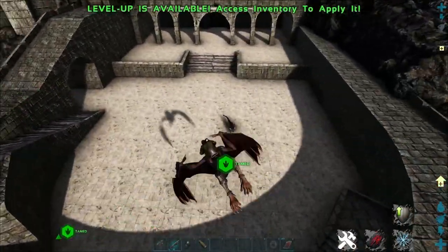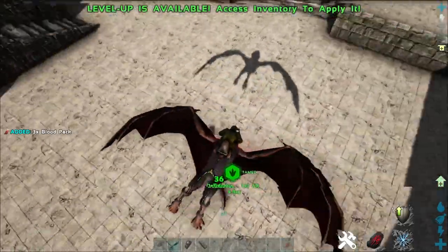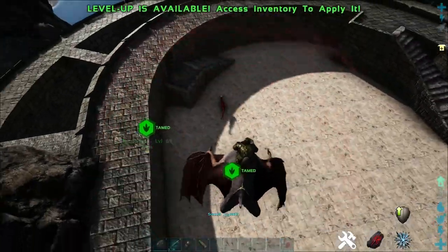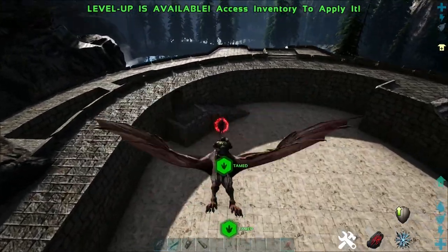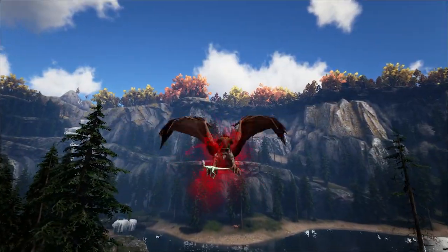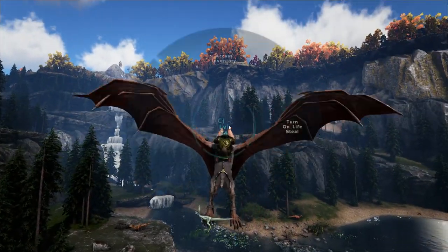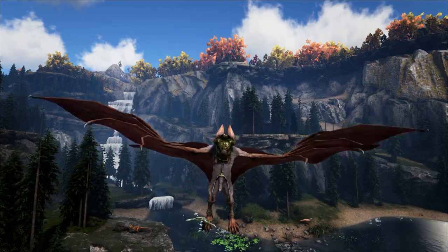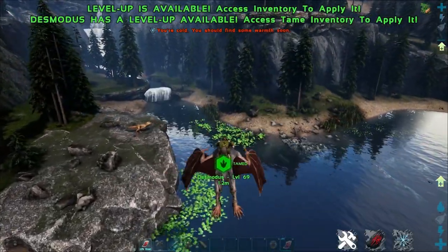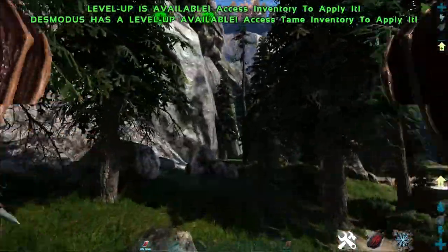Once you've got your Desmodus tamed up you'll have a couple of attacks. The primary attack does a biting effect and adds blood packs to your inventory. You can also hold down the primary attack to do a screech — this screech will mark enemy dinos and slow them down. You can also pick up smaller creatures and by holding the R key you get access to a lifesteal effect, which heals your bat and gives you extra blood packs. This ability is on a cooldown and can only be used on creatures you can pick up.